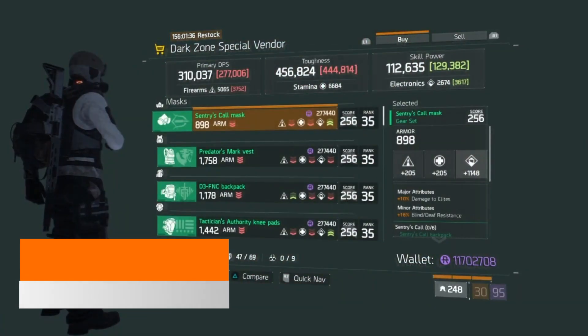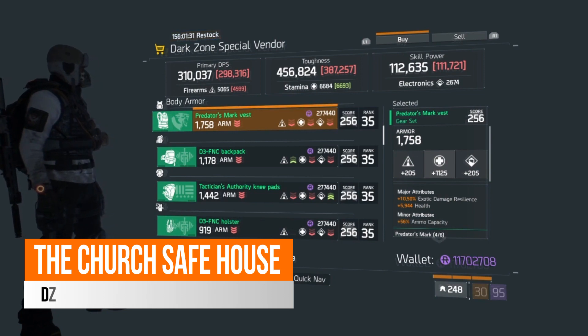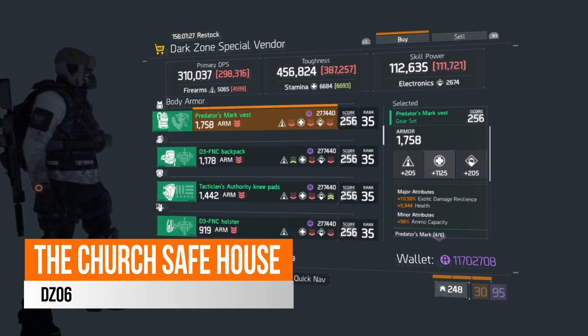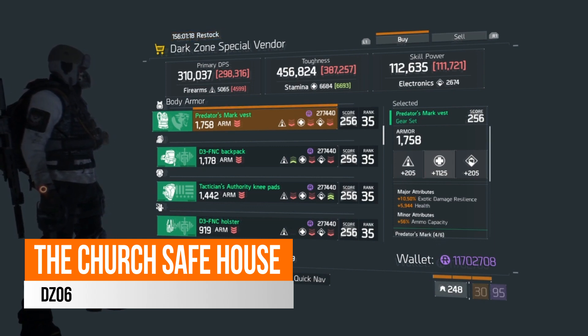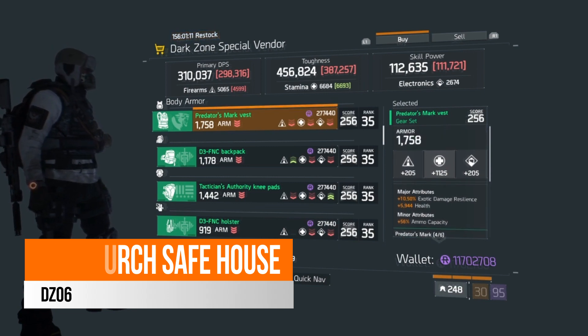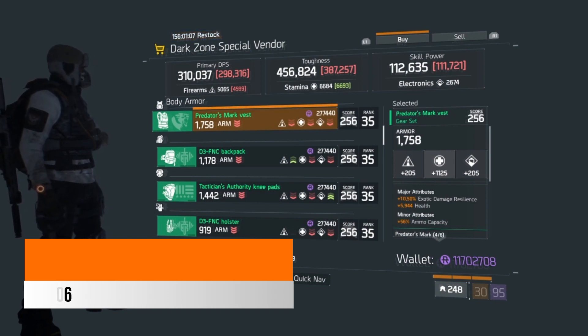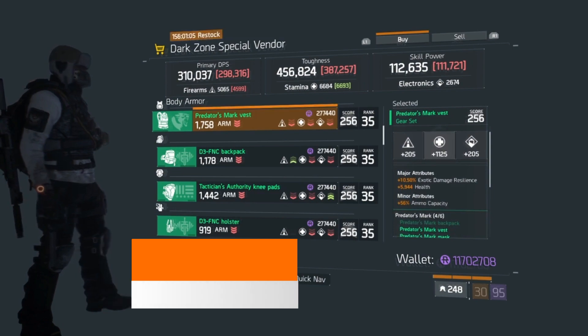At the church safe house in DC6 this week, there is a Predator's Mark vest. It's rolled at 1,125 stamina, and ideally you'd probably want that to be at least 1,200 minimum. It does come with 10.5% exotic damage resilience, which you can look to roll away for armor. It has 5,944 health and 56% ammo capacity. So if you are looking to make a Predator's build or you already have one, I definitely recommend checking this chest piece out and comparing it to what you currently have.